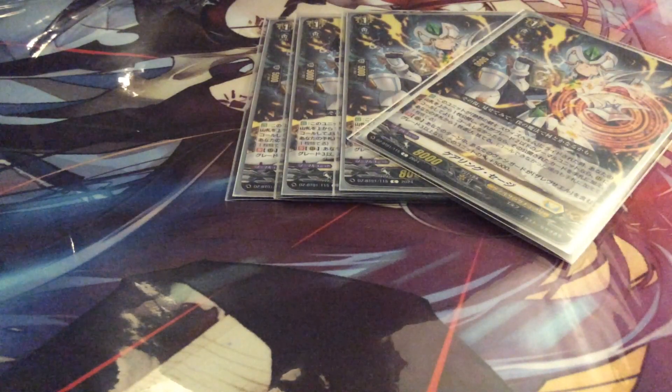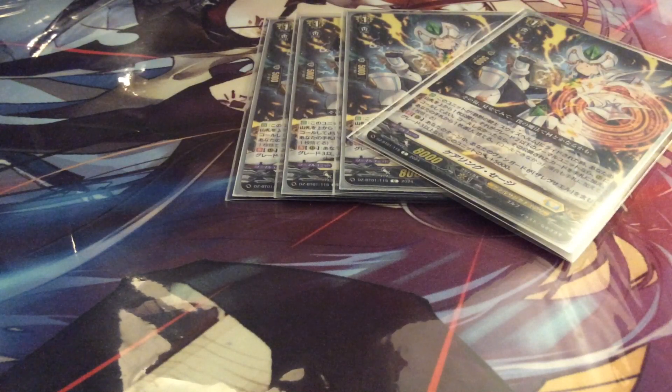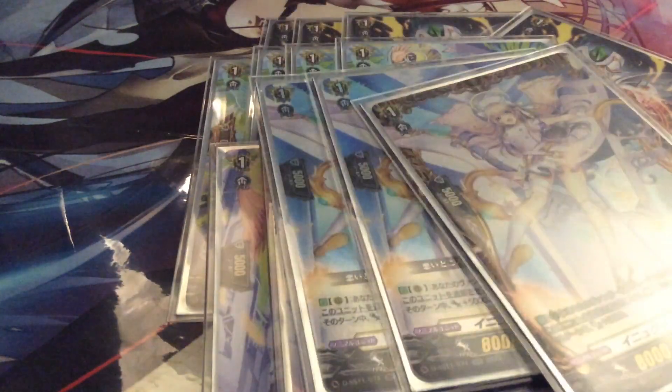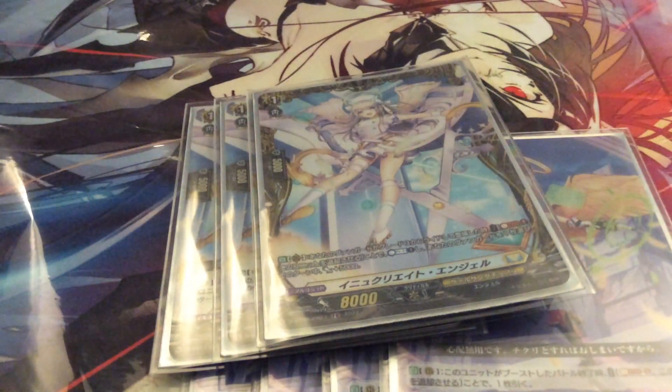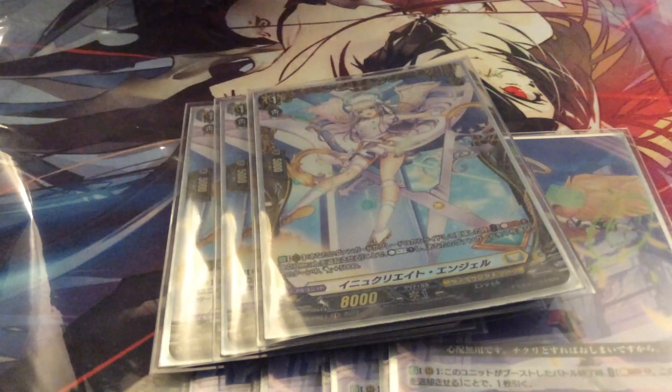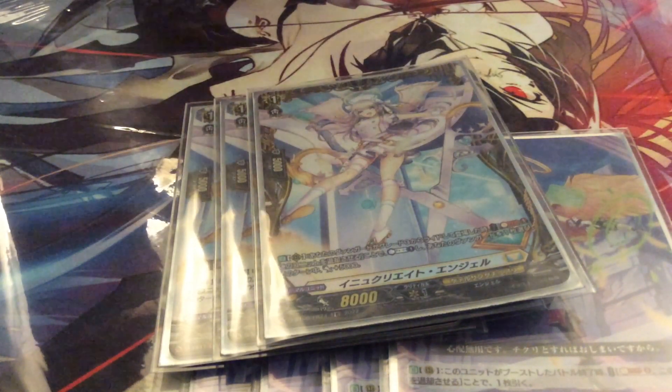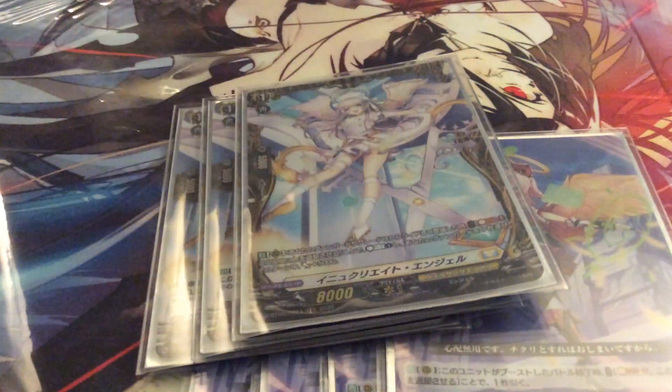Moving on to our grade ones: we play 4 copies of Caring Sage, and 1 in the ride deck. That's the first time in a long time we get to say that — a grade 1 ride deck card that's a four-of. We're playing 4 copies of Halo Shoot Mark, 4 Painkiller, and 3 copies of Enduclide. It really feels like an Angel Feather deck. Caring Sage is the 13k booster; Perfect Guards to stay alive. And of course Enduclide, because you need to play as much Countercharge as possible in Keter Sanctuary, and because we are Persona riding every turn, we're always riding a grade 3 on top of a grade 3. Therefore Enduclide will always trigger. Enduclide's skill: when your grade 3 vanguard rides on top of a grade 3, you may Soul Blast 1, retire this unit, Countercharge 1, then choose your vanguard and gain 5,000 power.